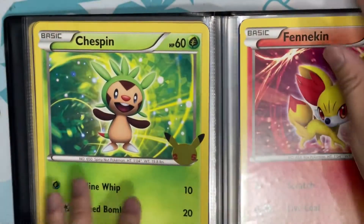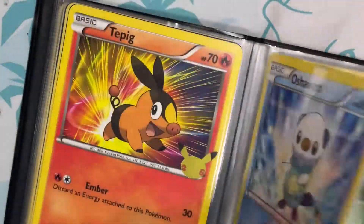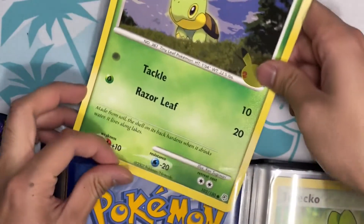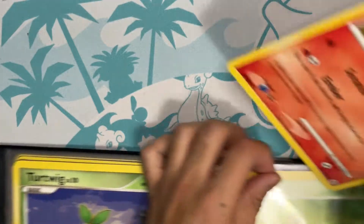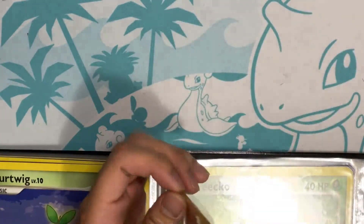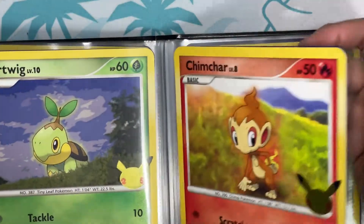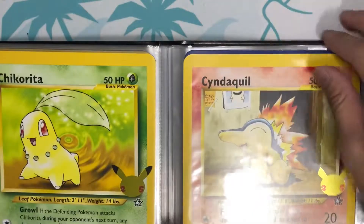We obviously made some space and counted ahead. So we are finally going to put these in — we got Turtwig, then Chimchar, and lastly we finally have Piplup. Yay, they're finally in here! There are no more gaps between five and three — it's all completed for the most part.